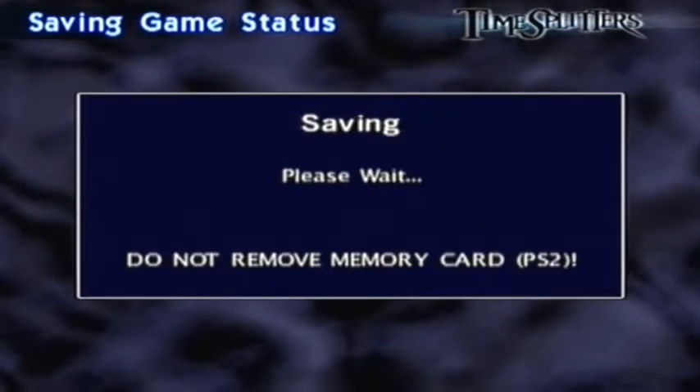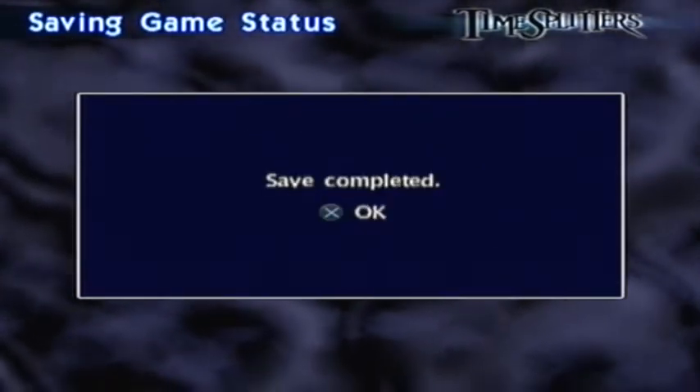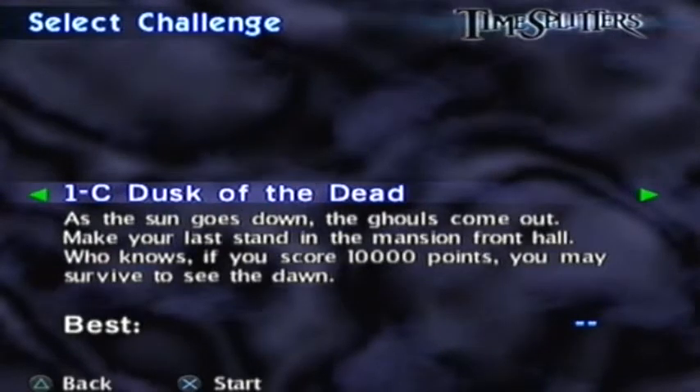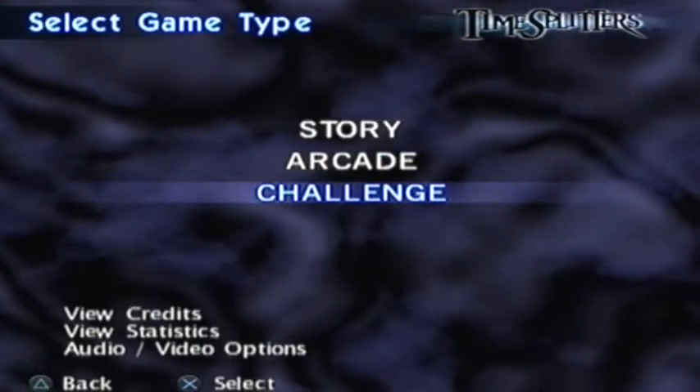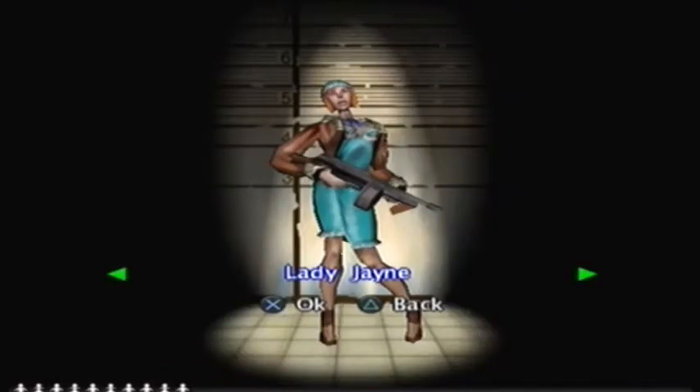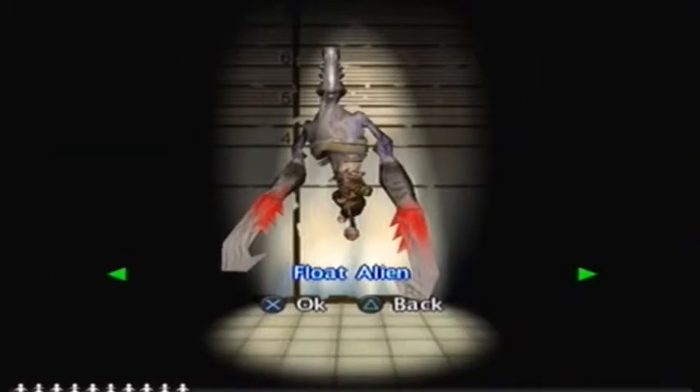Now we got two playable characters from that: green zombie and brown zombie — I believe that is the reward. Yes, it's green and brown zombie. So as usual I'll show them off, and we have also unlocked Dusk of the Dead. So let's just show off green and brown zombie very quickly if I can find them.